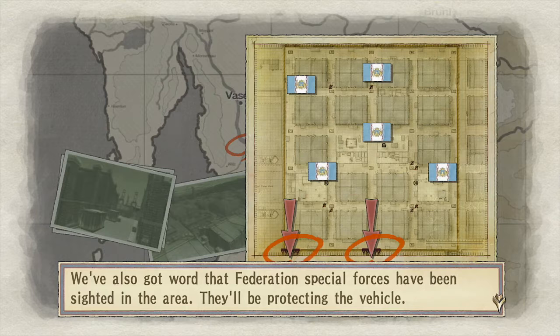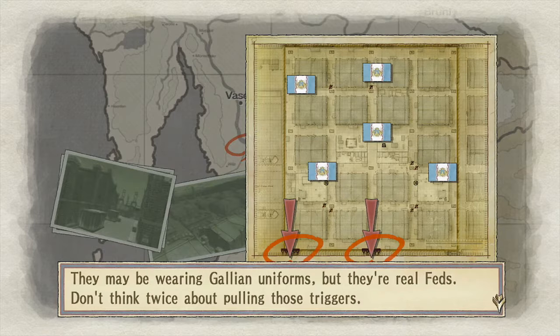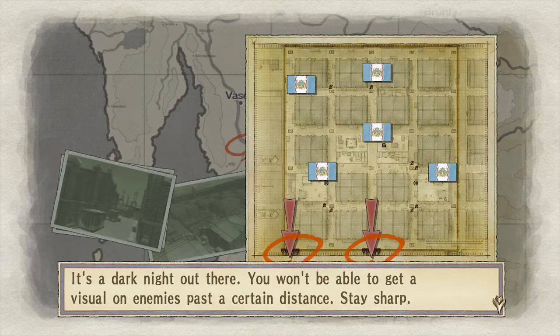We've also got word that Federation Special Forces have been sighted in the area. They'll be protecting the vehicle. They may be wearing Gallian uniforms, but they're real feds — don't think twice about pulling those triggers. It's a dark night out there. You won't be able to get a visual on enemies past a certain distance. Stay sharp.